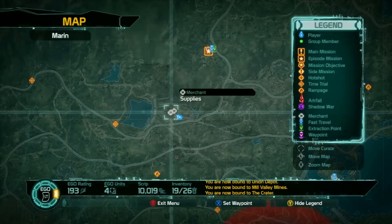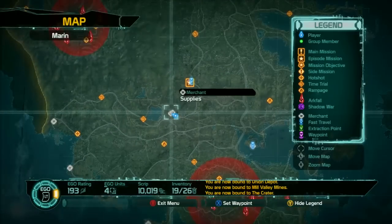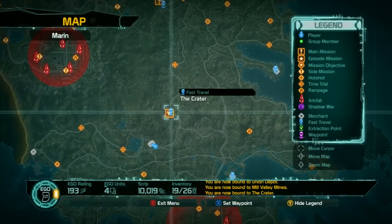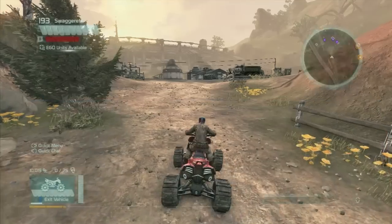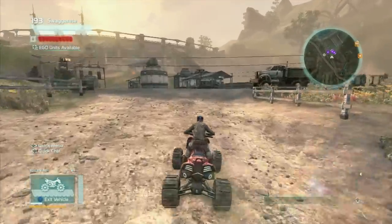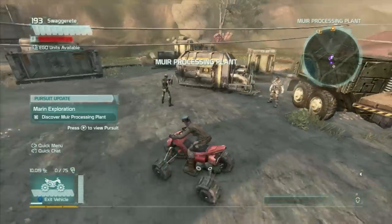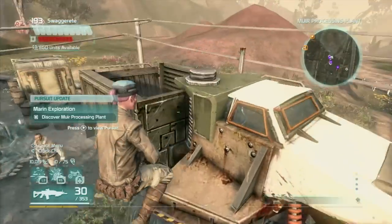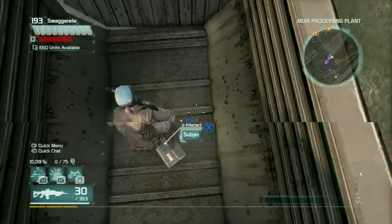So a little below the Crater here, by this lake. This is a friendly zone also — the Myrrh Processing Plant. Just jump into the bed of the truck here.